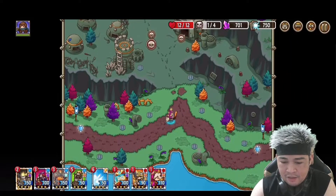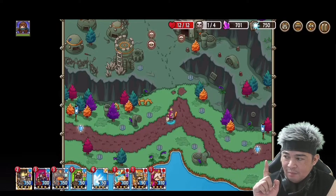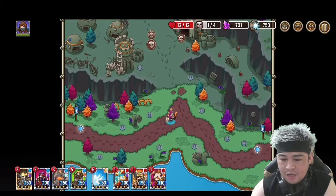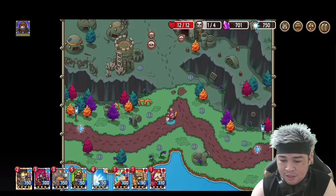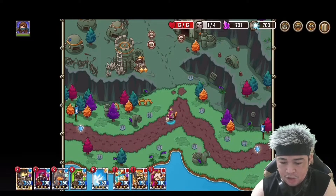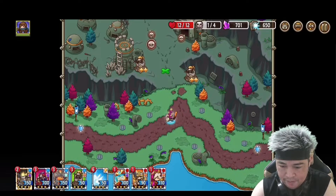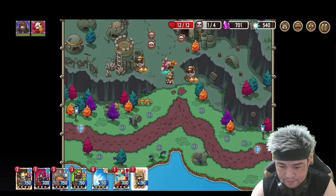Here's the map. We have a base on the left side and a base on the right side — that one on the right is your base, don't let enemies reach it. The enemies will be coming from the top as shown by the skull icons. Let's deploy some towers to intercept them. I have my poison tower here.